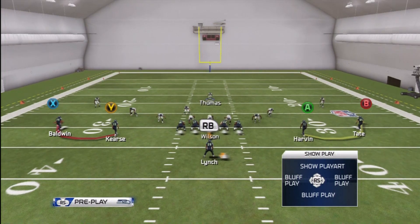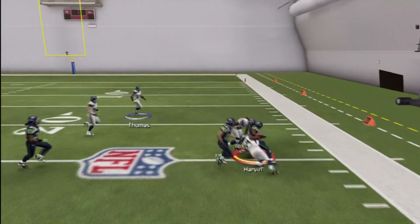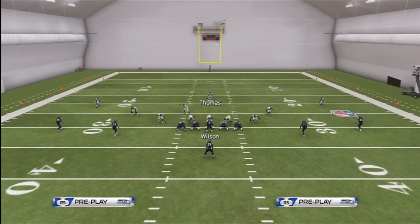Have you ever called a bubble screen when you thought you had an advantage on one side of the field — outside linebacker in off coverage, possibly a soft zone — and when you go to throw it, you don't get as many yards as you want? Percy Harvin did have pretty good spacing from the linebacker in the flat zone here, but he didn't really get what you wanted out of the play.